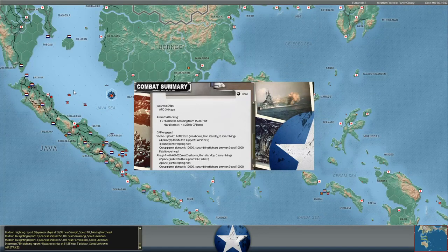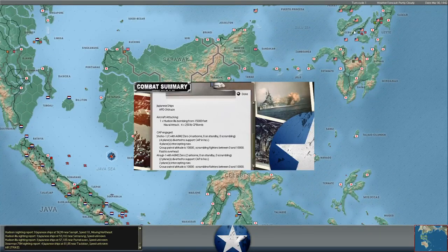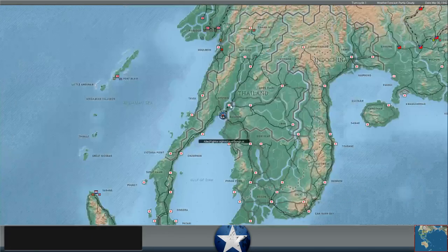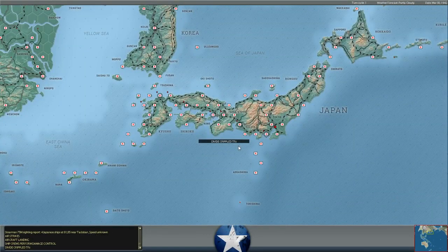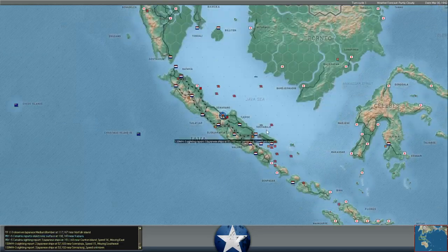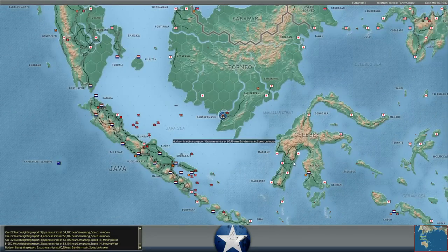If that intelligence is accurate, it tells us that the mini Kidu Butai is still in Java, whereas the full-blown Japanese carrier fleet with the fleet carriers is operating somewhere to the east - either probably in the Celebes Sea providing long-range CAP, or possibly in the Sulu Sea or up somewhere in the Philippines region. That might have given us a little bit of intelligence on where some aircraft from those groups are, though you can base air units from ships to shore. I'm not sure why he'd be operating the Soryu's air groups out of land bases in the Philippines.